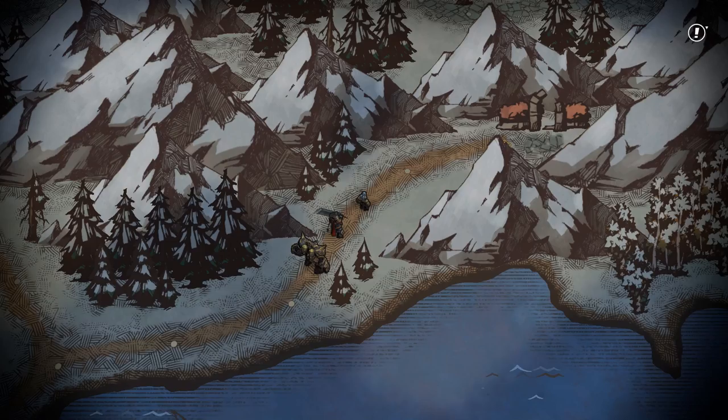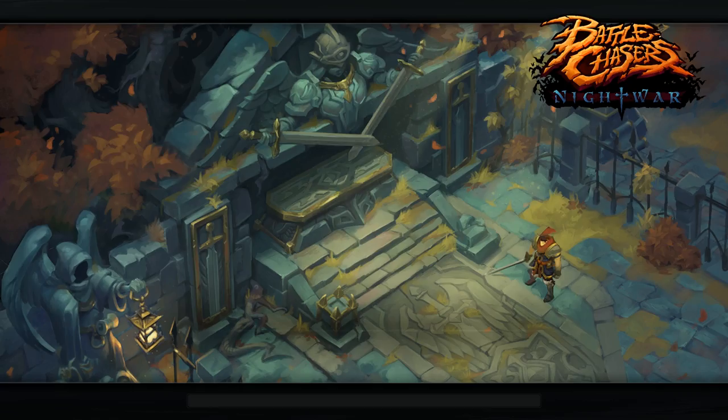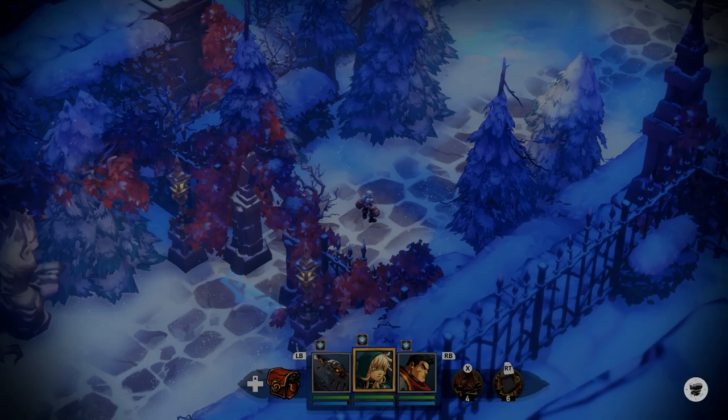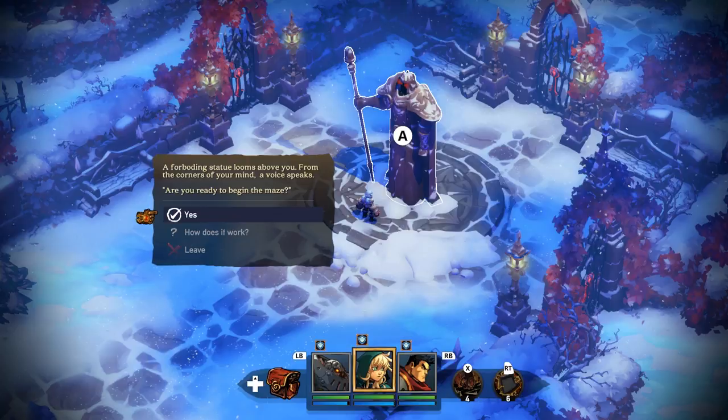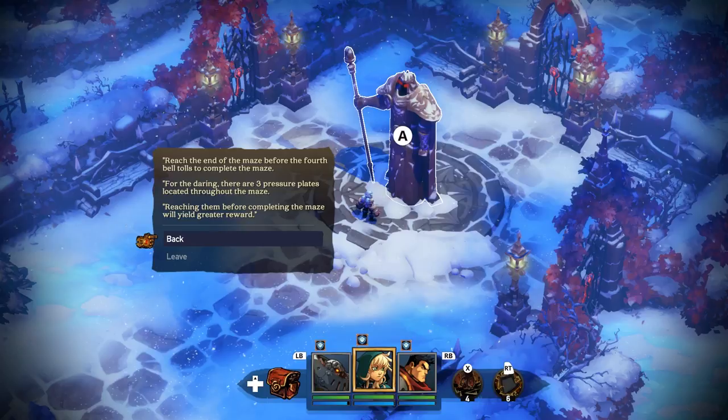I'm curious — might not be anything I can deal with yet. A foreboding statue looms above you. Are you ready to begin the maze? Reach the end of the maze before the fourth bell tolls to complete it. For daring, there are three pressure plates throughout the maze. Reaching them before completing the maze will yield a greater reward.